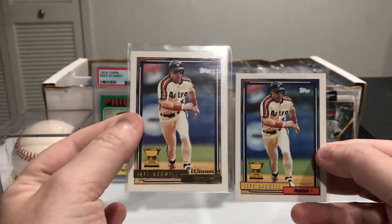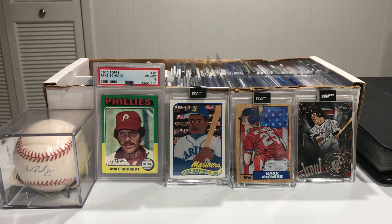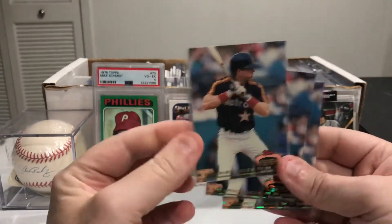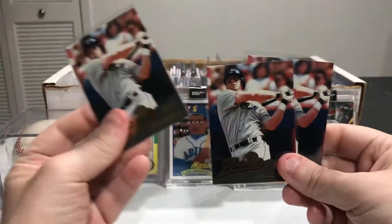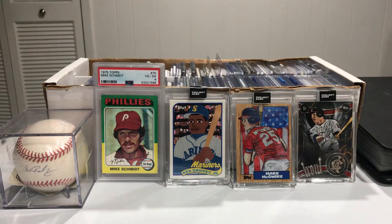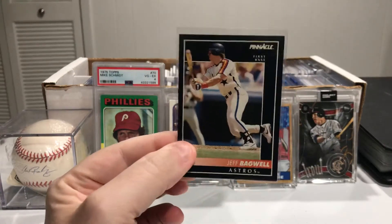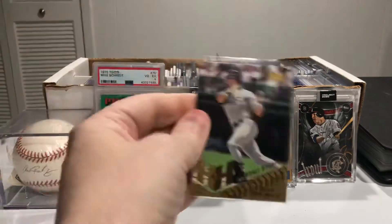This one is 92 Topps, the cup card. I've got this one and I've got the gold version, so very cool. And we got three of this — this is Stadium Club from 92, the members choice. Three of those. And three of these from 96 Pinnacle — those are pretty sweet cards. Got the 92 Pinnacle right there.